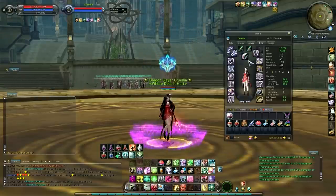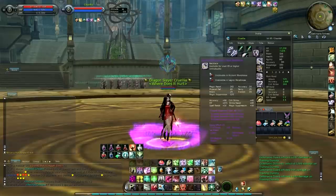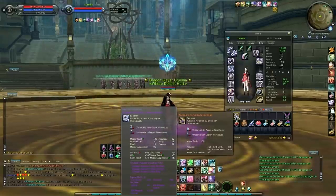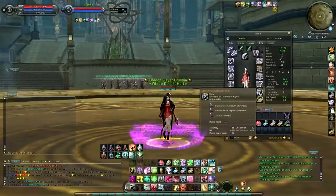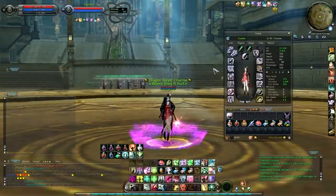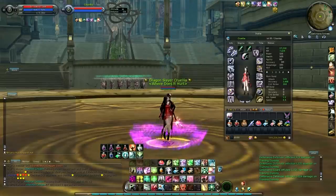I actually use the same accessories for both my DPS setup and my support setup in PvE, so there's no variation there. I have three pieces of the Hyperion accessories and the rest are Karoon. You might wonder why only one earring and one ring from Hyperion — on a stat-for-stat basis, you actually get more crit strike and more accuracy from the Karoon piece one-to-one: 11 more crit and 36 more accuracy in the earring, and 11 more crit in the ring. The difference is less HP, but once you have a certain amount of HP it doesn't really hinder you much to sacrifice a little for better stats elsewhere.